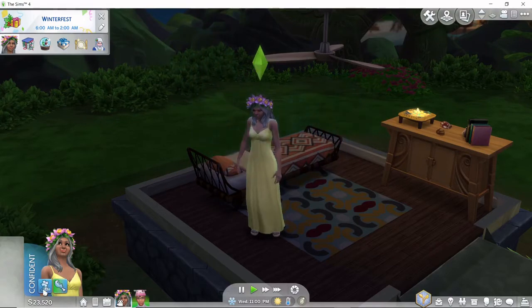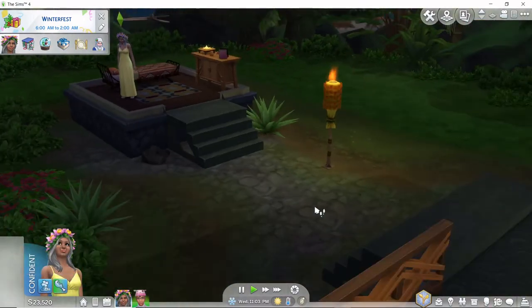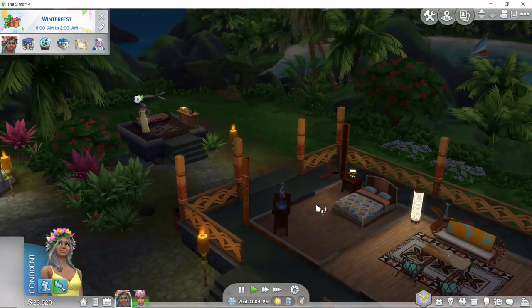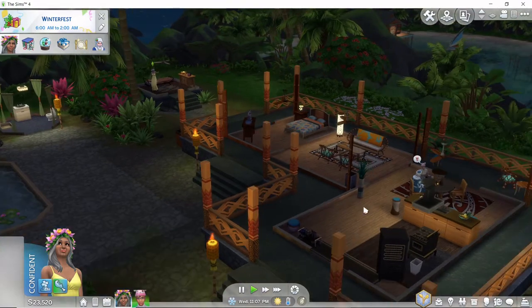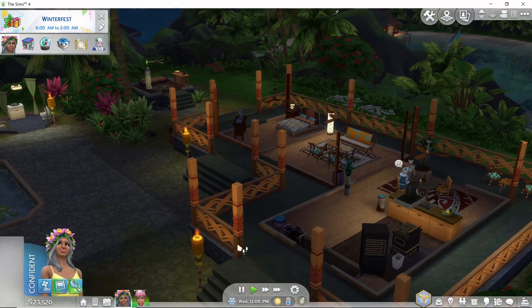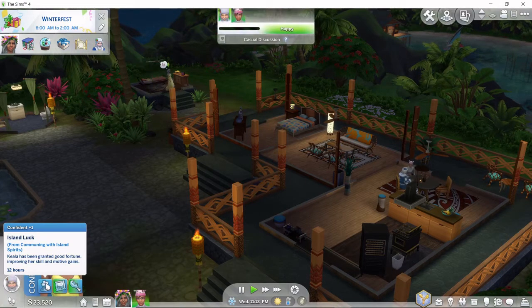A confidence skill from island luck — oh, awesome! Okay, that was really cool. So I guess they come in once in a while on this lot and we can interact with them. I'm gonna guess sometimes they're good and sometimes they're bad, otherwise what's the point? Sims is all about chaos.